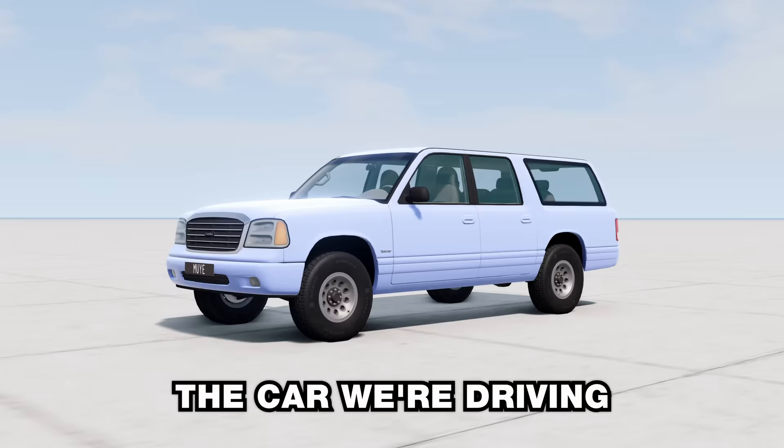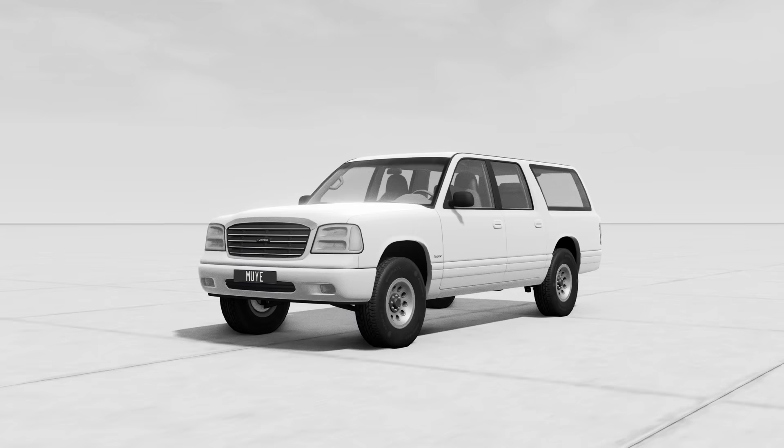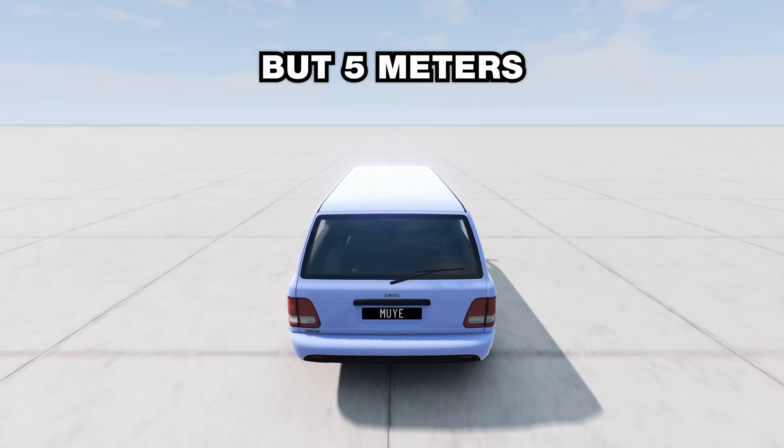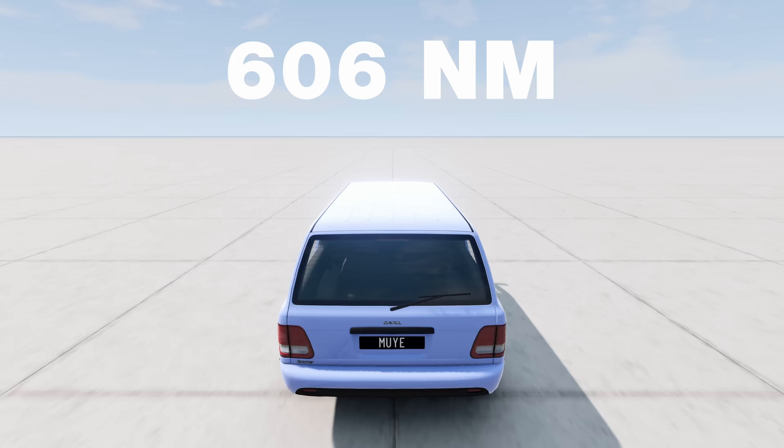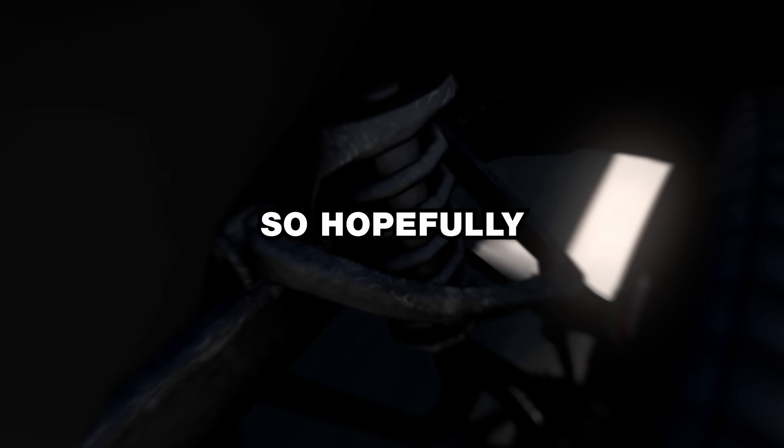The car we're driving is the Gabriel Roma, which is already pretty long on its own at around 5 metres. I literally just said no more pee-pee jokes. But 5 metres is absolutely nothing compared to what it'll be at the end of the video. Though, there is a problem — with more length comes more weight. To prepare for that, I went with a turbocharged diesel V8, pumping out a respectable 250hp and a stupid 600Nm of torque. I'm not quite sure it'll be enough, so we may have to upgrade it later on. As for the suspension, I did absolutely nothing, so hopefully it holds up.